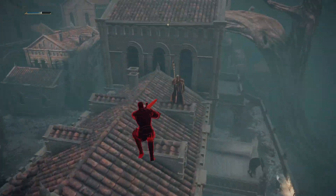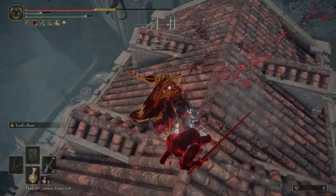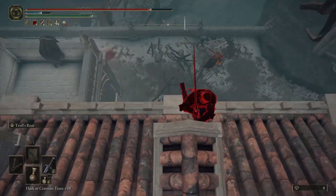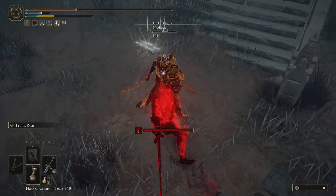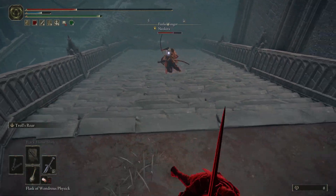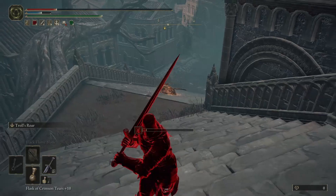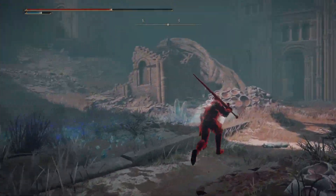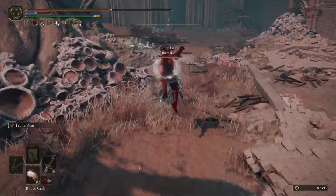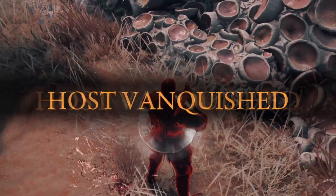You wanna take it to the roof now? Okay, we can get vertical. Where you going? Where you running off to? You don't wanna fight me anymore? There's one down — now, where's the host? Hello, host. GGs.